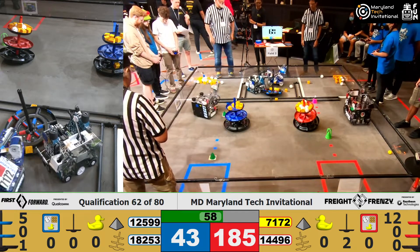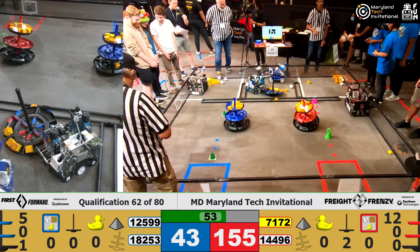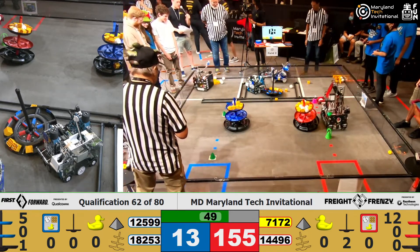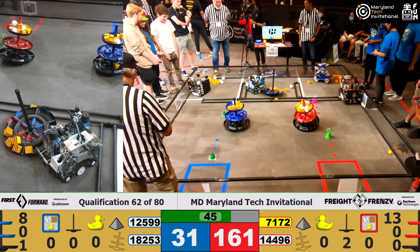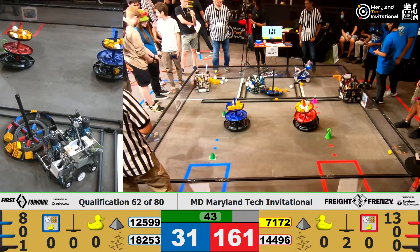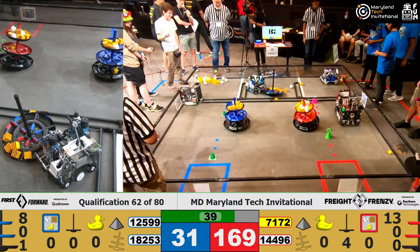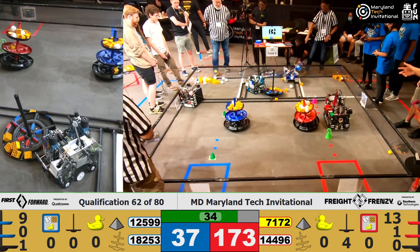Or maybe a penalty for both teams. The problem with moving that shared shipping hub — spinning it around, causing a bit of a velocity vortex — making sure that shipping hub is moved, that's going to be major penalties for teams. You have to be careful with these sorts of things. But unfortunately for the Red Alliance, they have their own scoring area to compensate with. The top of that shipping hub is looking ripe, looking plump — it is full of cargo. Blue Alliance also scoring as well.